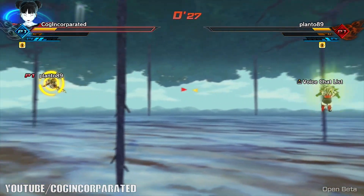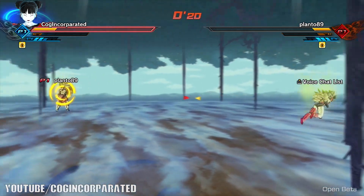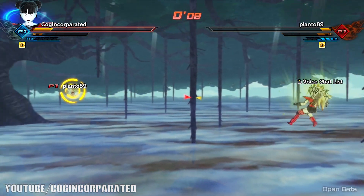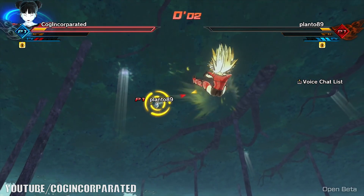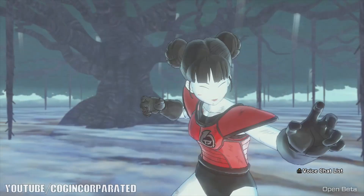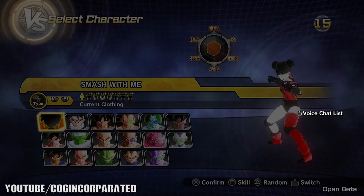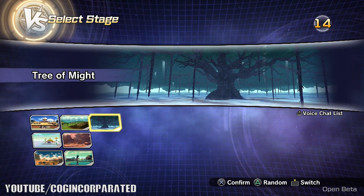You need three ki bars to go from base form to Super Saiyan 1 for both male and female. To go to Super Saiyan 2 you need either three or four ki bars. For Super Saiyan 3 you need five — max ki bars. Once you transform into Super Saiyan 3, your ki doesn't get depleted; you can keep building more ki by attacking your opponent to unleash devastating ultimate or super attacks.